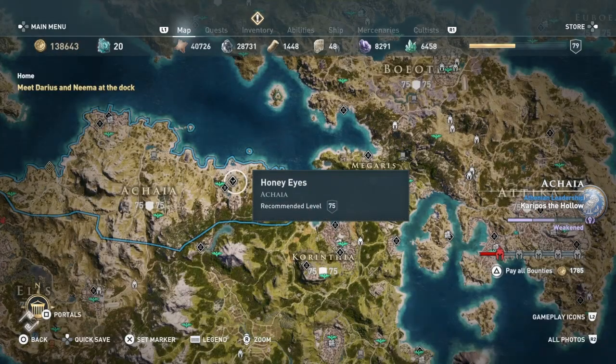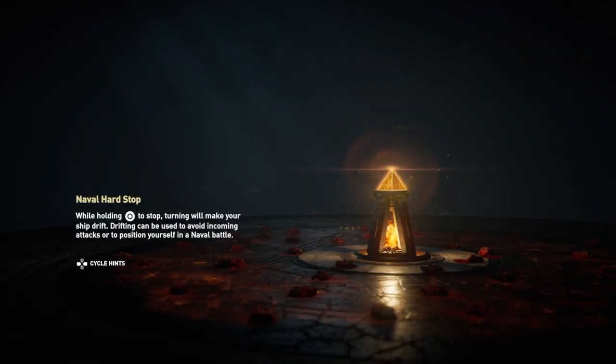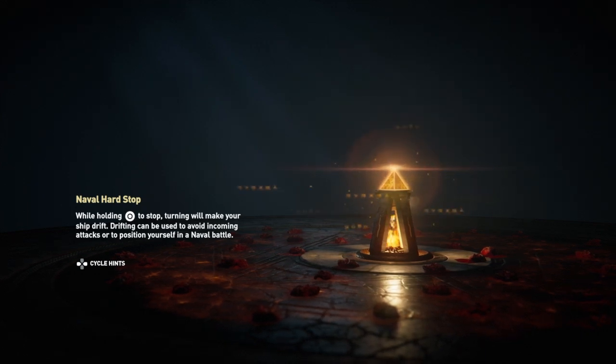And then we're going to fast travel away from there to the Statue of Poseidon, because we want to get away as there's a mercenary right near us. I'm going to clear that mercenary bounty hopefully.